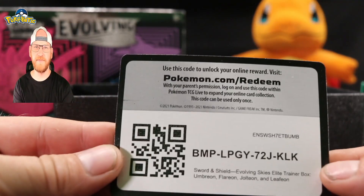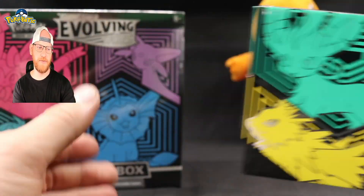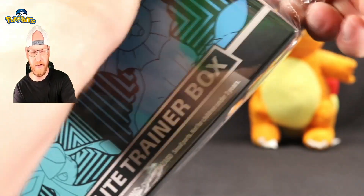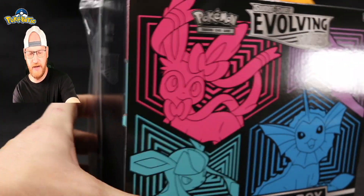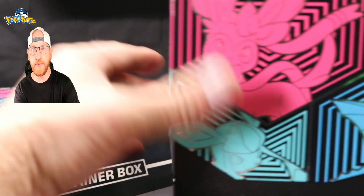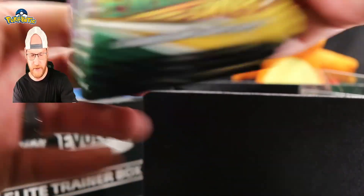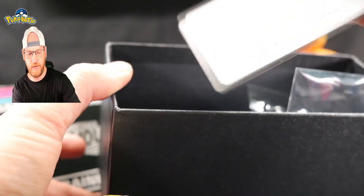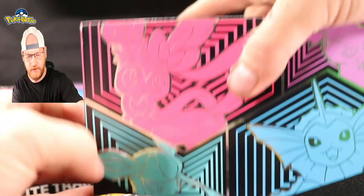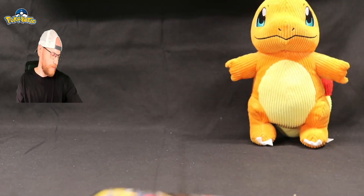Code card, I'll give to y'all — take that and do with it what you will, hopefully let me know if y'all get something good. Let's put these to the side and open up this last one. Let me get all these packs out — we'll see if we can pull some good cards. There's a lot of good cards in here: they got the Rayquaza and obviously the Umbreon. This one has different colored dice. All righty, so we got 16 total packs of Evolving Skies.